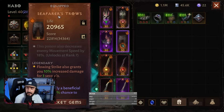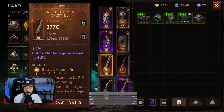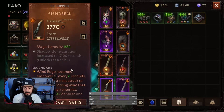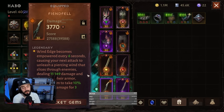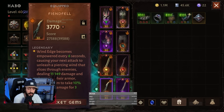For the pants we have the Flowing Strike essence that also grants 10% increased damage for 3 seconds — this can trigger V2s too if you are using them. For the main-hand we have Harmonious Castile — the skill now makes you untargetable and causes you and your Zephyr to dash forward, damaging enemies in your path. This is our dash skill. The second main-hand is Fiend Feel — Vintage becomes empowered every 6 seconds, causing your next attack to unleash a piercing wind that slices through enemies, dealing damage and shattering their armor, causing them to take 10% increased damage for 3 seconds.